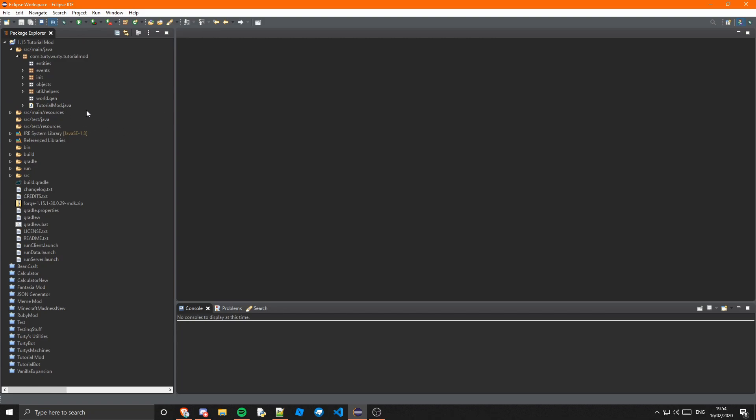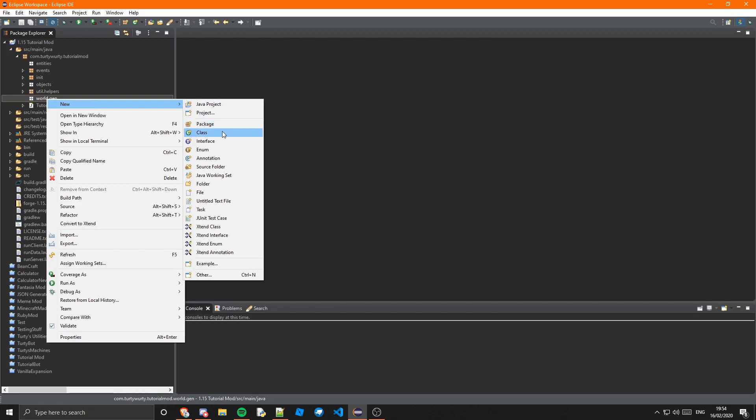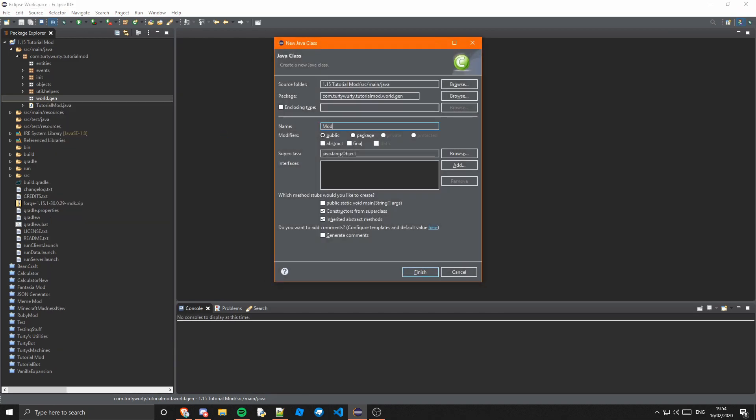The first thing we're going to want to do is go into our world.gen class package. If you haven't created that, you can go ahead and create that inside your main package. In here we're going to create a new class and I'm just going to call this ModOrGen.